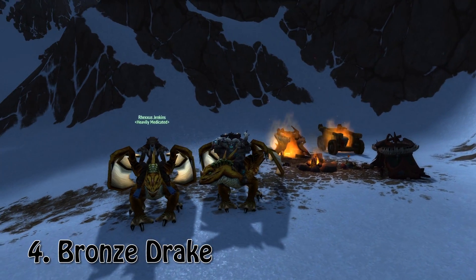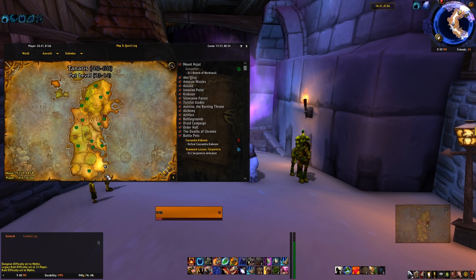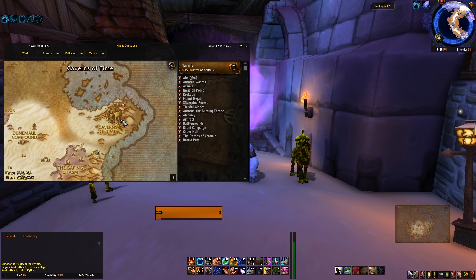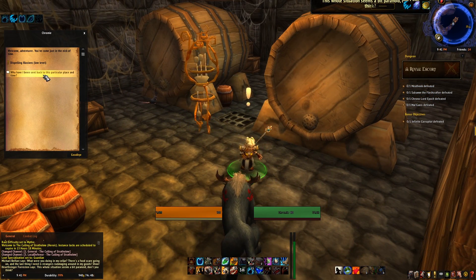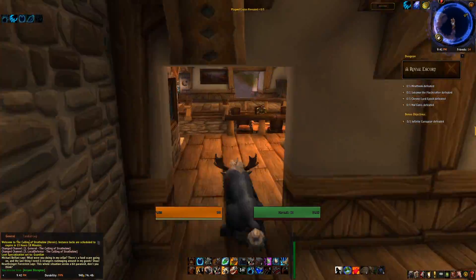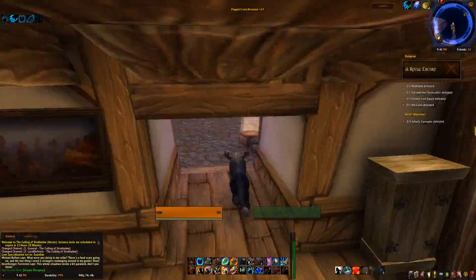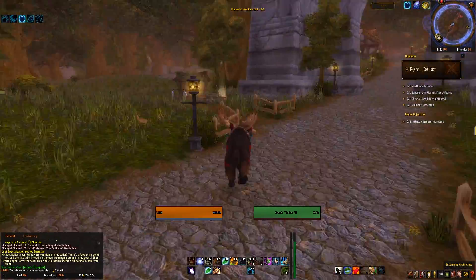Number four is the Bronze Drake. I'm going to show you how to run the dungeon. You want to head to the Caverns of Time and do the Culling of Stratholme scenario. Be sure to collect the quest from Chromie because if not, you won't be able to do this part. You pretty much want to click on the boxes along the trail.